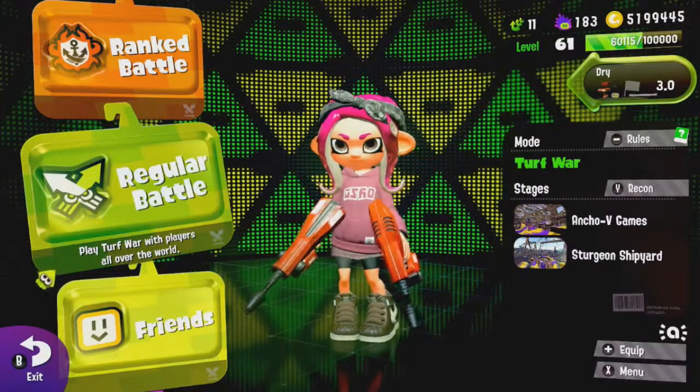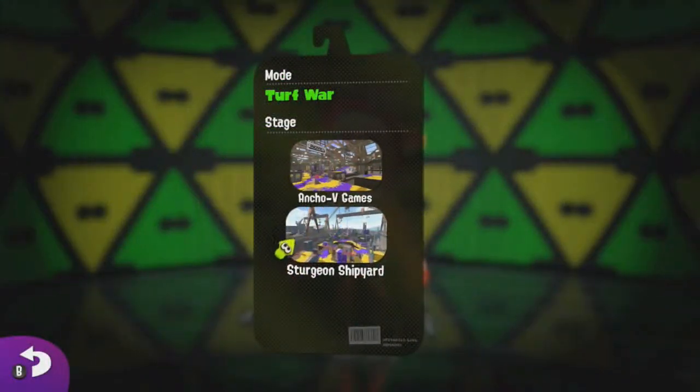And on to the fourth entry of the series, we're doing Sturgeon Shipyard now. Funnily enough, they have the same pairing for this rotation, but that really doesn't matter.